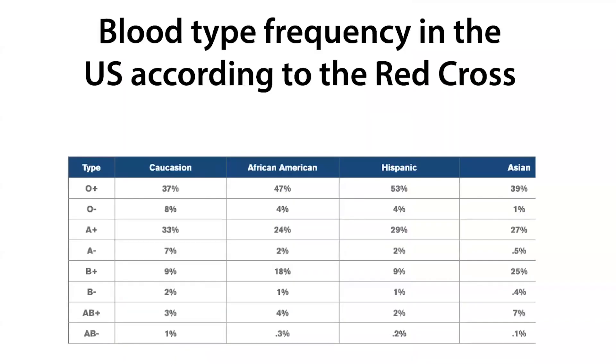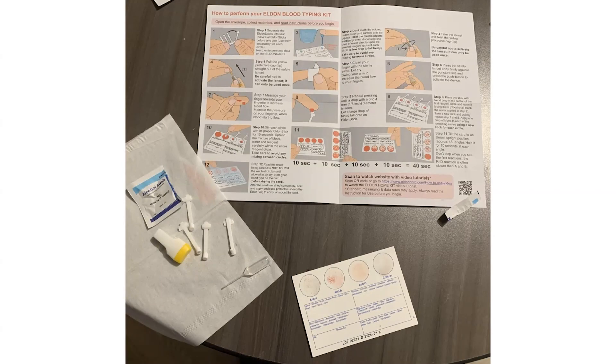AB negative is apparently pretty rare — about 1% of people have it. For me, this means I can receive blood from someone who is A negative, AB negative, B negative, or O negative, but nothing from a positive blood type. I hope this helps you understand how these kits work and the science behind them, and why blood types are cool and important. Go and test your blood if you're able to — it's a fun and easy way to use some biochemistry and learn something about yourself.